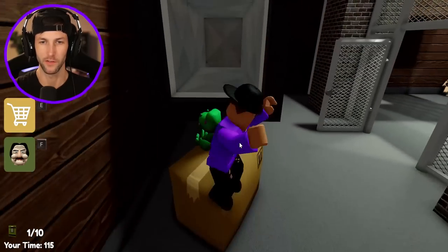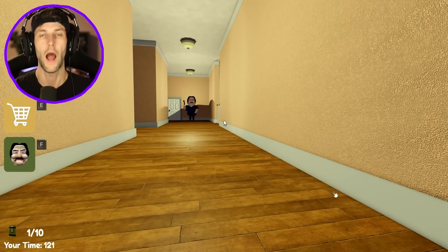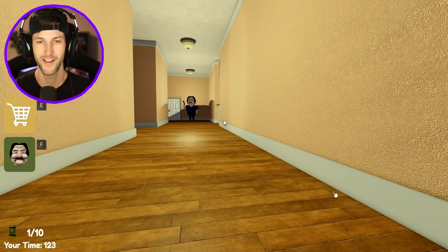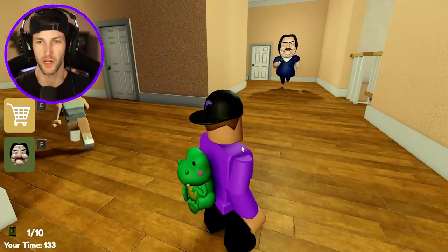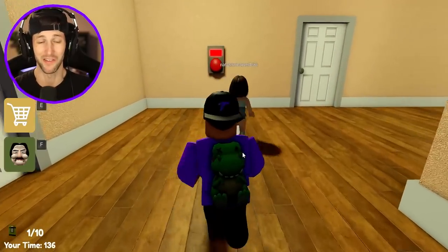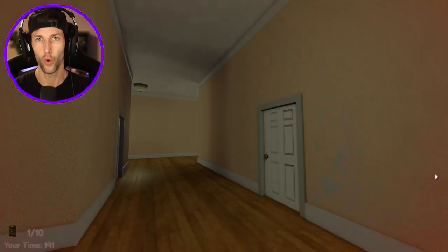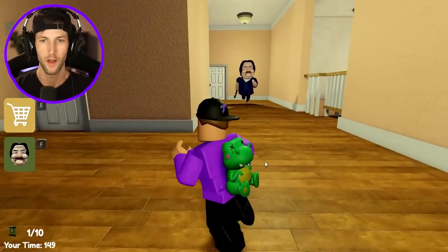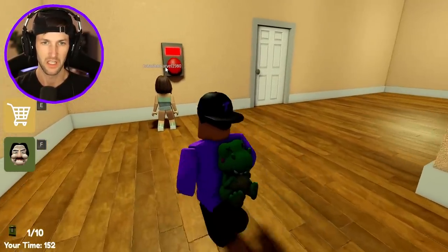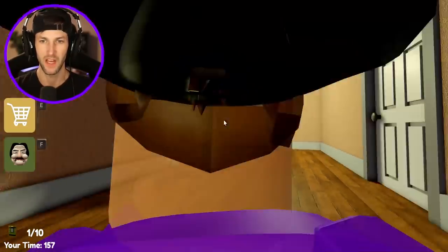I guess we're just going to have to go inside this vent and see where it takes us. It's probably going to take us down to Ben. The menu did say that there's going to be two bosses that we have to get past. Here he comes. Why does he have a gun in his hand? Is it really that serious, Ben? Of course he's farting. Why wouldn't he have gas? Every single person and monster that we have to escape in these crazy obbies, they always have really bad gas. Let's go ahead and press this button — that'll probably open up the baby gate and help us escape.